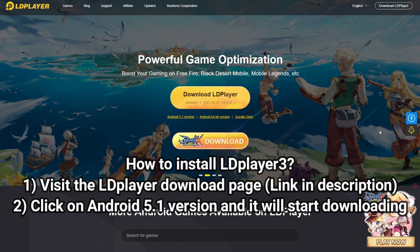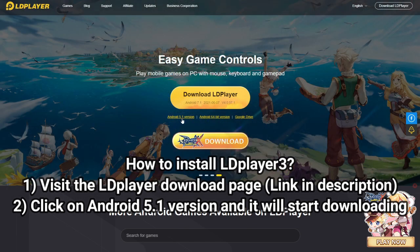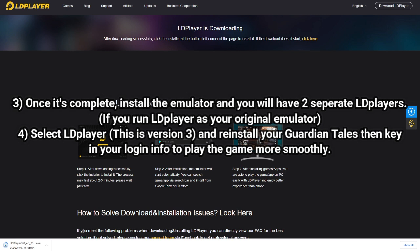The steps to download LD Player 3 are very simple. Once you reach the LD Player download page from my affiliate link, you guys can download the Android 5.1 version. By clicking on this, the emulator will just start downloading. Once the download is complete, just install the program onto your computer and you will see two separate emulators if you're already running LD Player 4.